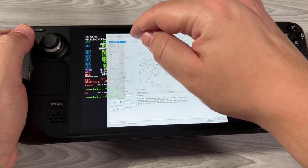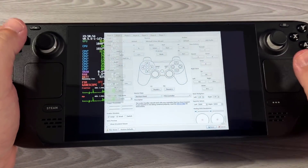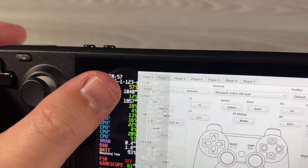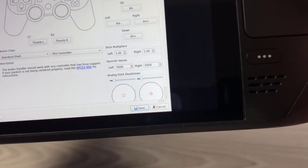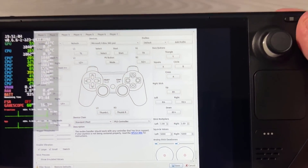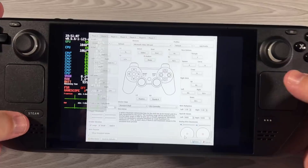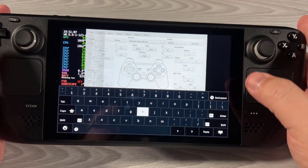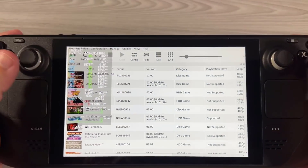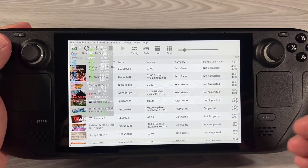Now we can go into Pads. If we go to Keyboard, you can go down to EVDev right there. Once you select EVDev, you can see it's already kind of configured — you can see all these buttons going. Because we can't actually go down there with touch, what you're going to want to do is bring up the keyboard — you're going to hit Steam and X. Then you can just hit R2 for Enter, and that saves your configuration.